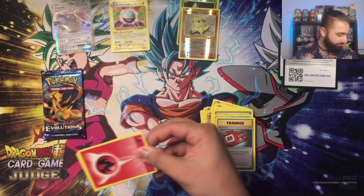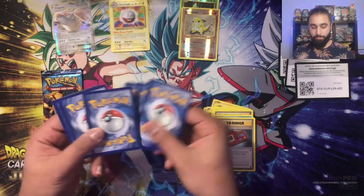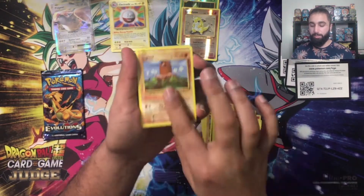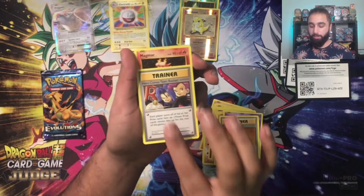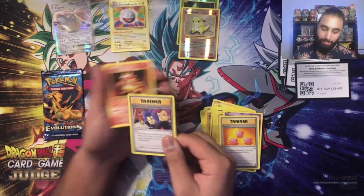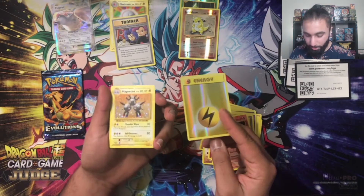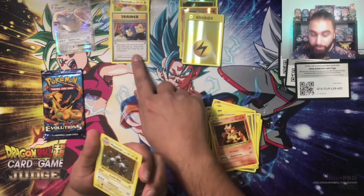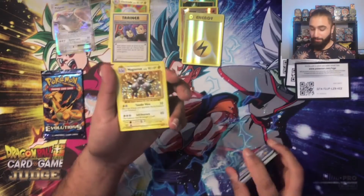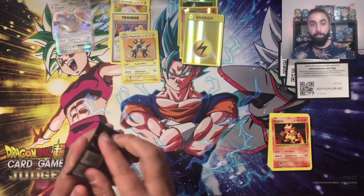I think I've got a few more sets of Evolutions sitting somewhere, so I might pull those out. Moving to the next pack — Voltorb, Charmander, Diglett, Ghastly, Revive, here comes Team Rocket. That's not a supporter, that's a rare. Oh wait — is that a secret rare? It's been a while since I've opened this. We get the foil Magneton, which isn't too bad either. I'll learn, I'll learn.